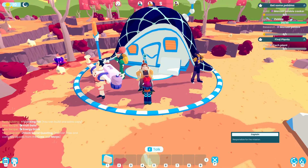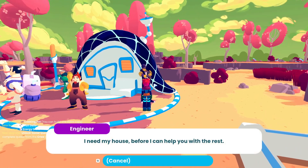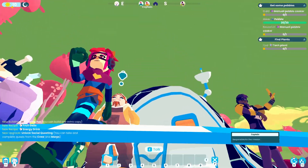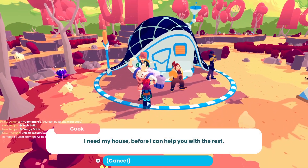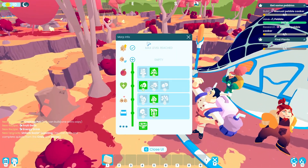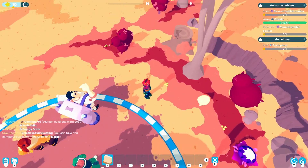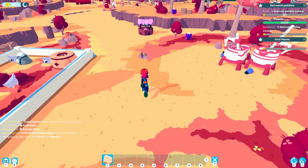Let's see if the crew has anything to say. They all say: 'I need my house before I can help you with the rest.' It said we could take a quest from a morp as well, but we can't talk to them — makes sense, they're creatures that don't have language skills.